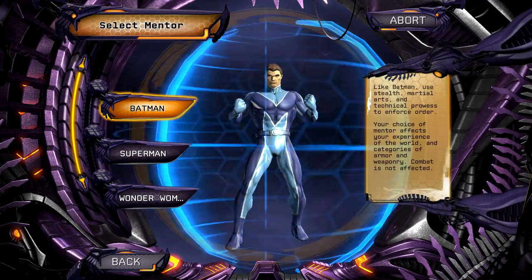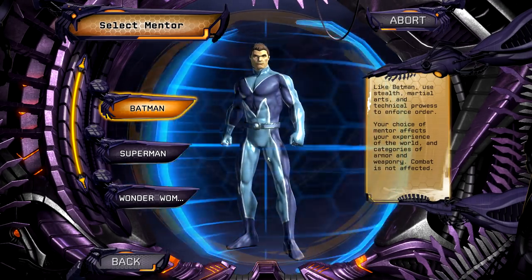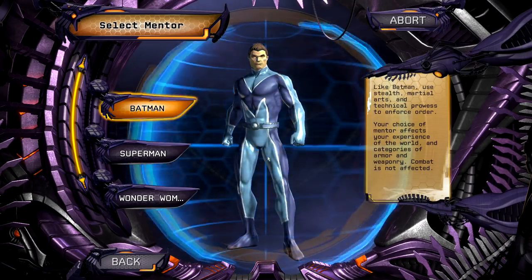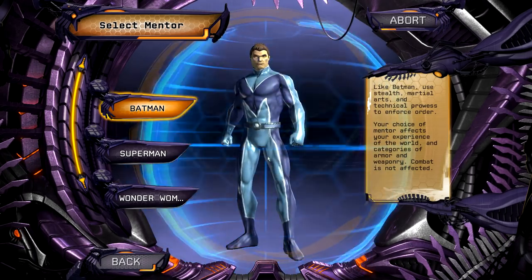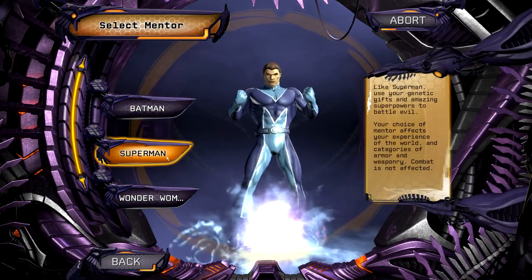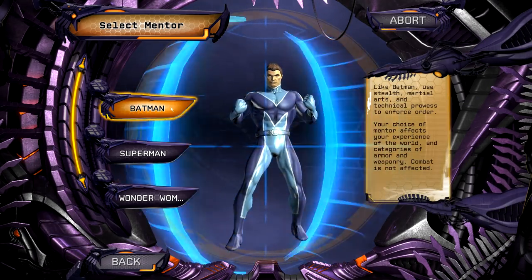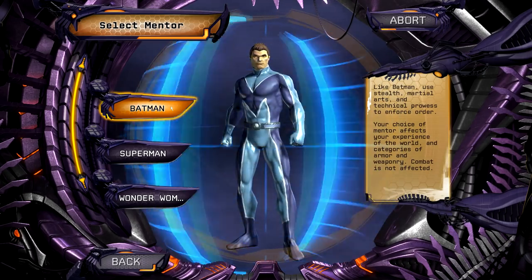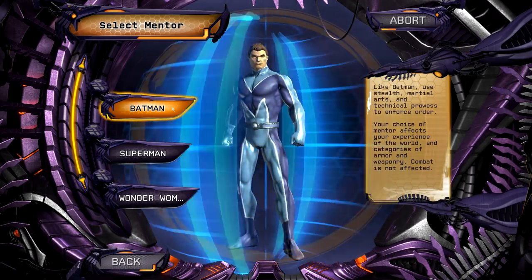Now here's where you choose your mentor. As you can see on the right-hand side it's giving you basic information about everything. In this case it tells you what Batman's like, but you really don't have to choose Batman and then use his specific style. If I wanted to choose Batman as a mentor and make a character with Superman's power set, I could do so now - they really opened that up. Batman, Superman, and Wonder Woman are the choices. I am going to choose Batman. Batman happens to be my favorite of all time - I've been a comic book fan since I was very young. Plus they got the voice actor who did Batman in the animated series, and they got Mark Hamill to do the Joker, so the interaction between the two of them is just fantastic in this game.